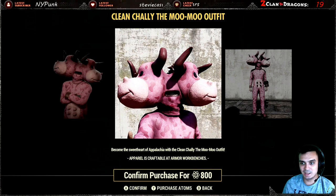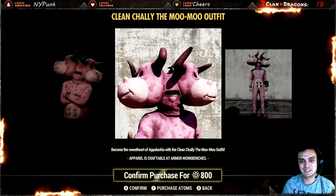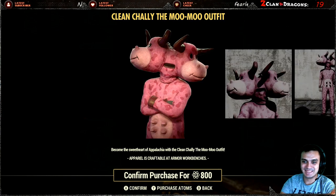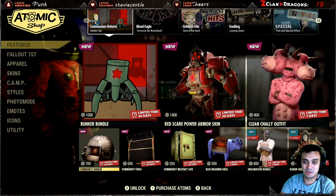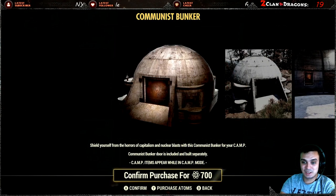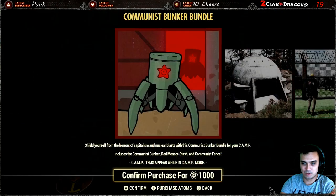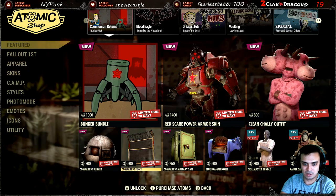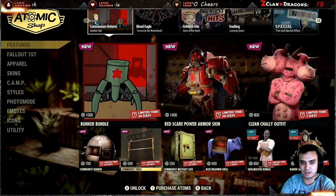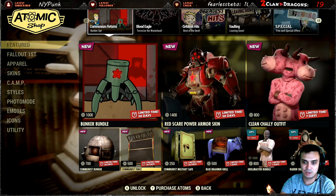Plain Chally outfit for 800 atoms. With the upcoming Meat Week event, some guys might buy this just for the laughs. With the great reduction in the amount of atoms we can earn now, I'm not gonna get it — although it would be kind of fun. So what's included in the bundle is 700 atoms worth of items. With the bundle you're saving, but you're not getting any exclusives. You can buy items individually, but if you want the communist bunker and the fence, buying the bundle makes sense — the safe is a bonus.